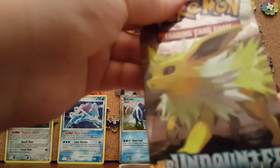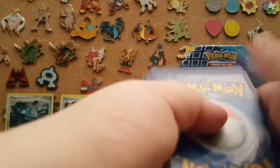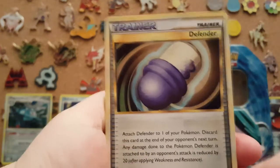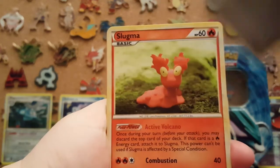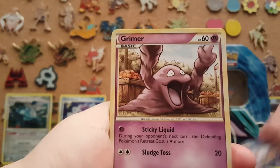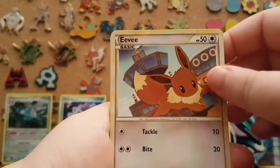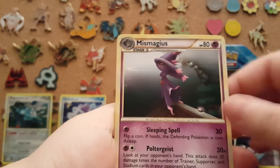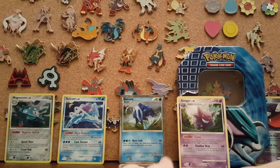Our last pack is this Undaunted set, so let's see what's in here. Sage's Training. Scyther. That is a Defender. Slugma. Oddish. Combee. Grimer. That's an Eevee — that's cute art. Our Reverse is a Togetic, and our rare is a Mismagius. That is not bad to end the year off.